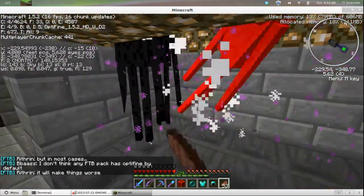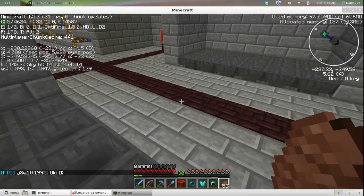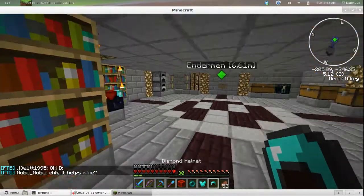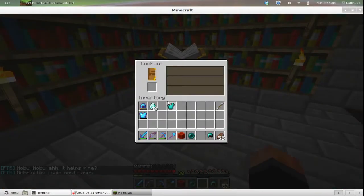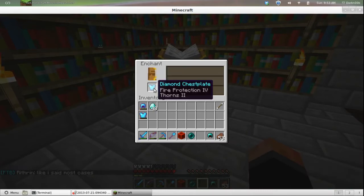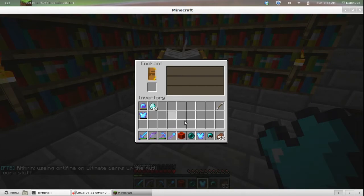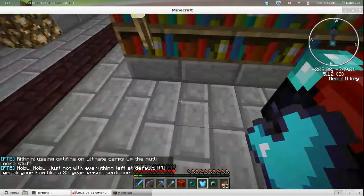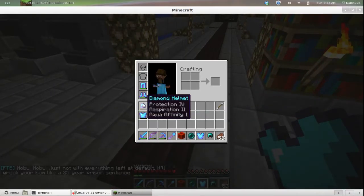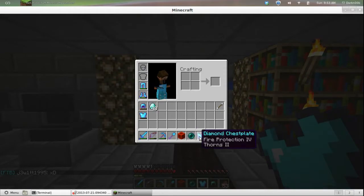Level 30, please make it. There we go. We're going to put a level 30 enchant on this chestplate. Fire... ooh, Thorns 2. I think I have a Thorns 2 book at home — I could make that Thorns 3. This one has Thorns 2, and I know I have an Unbreaking 3. I wish I had put Unbreaking 3 on that, but oh well. I'm not even going to do that yet.